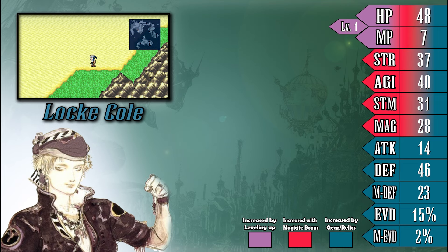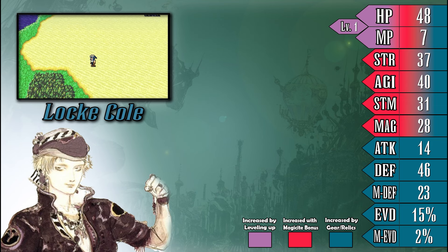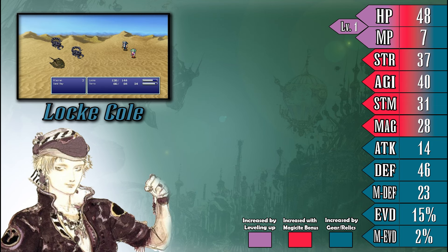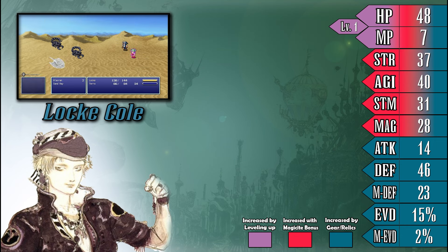First up is HP and MP. These stats are fairly self-explanatory, as they showcase how much health and mana a party member has at any given time. One important thing to note about these two stats, however, is that they are the only ones that will naturally rise as a character gains levels, as every other stat in the game must be raised by some other means outside of that.